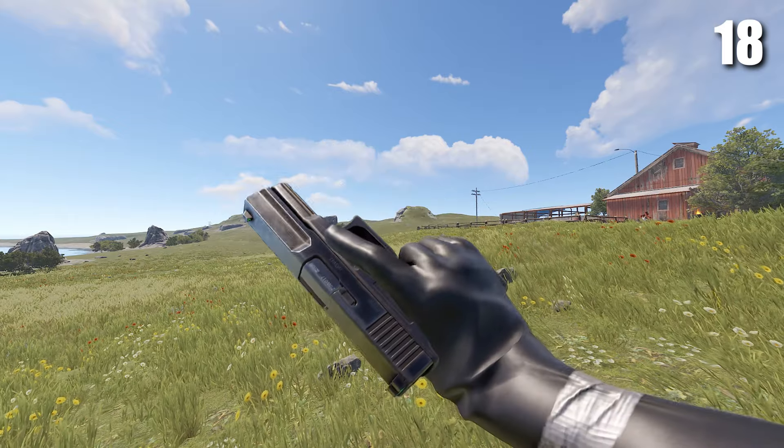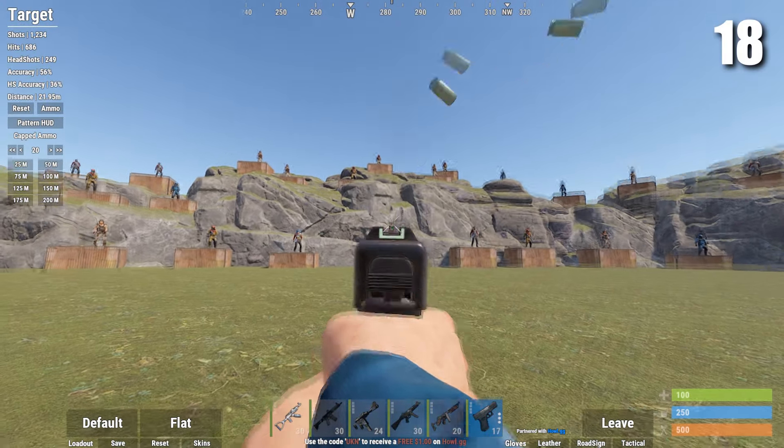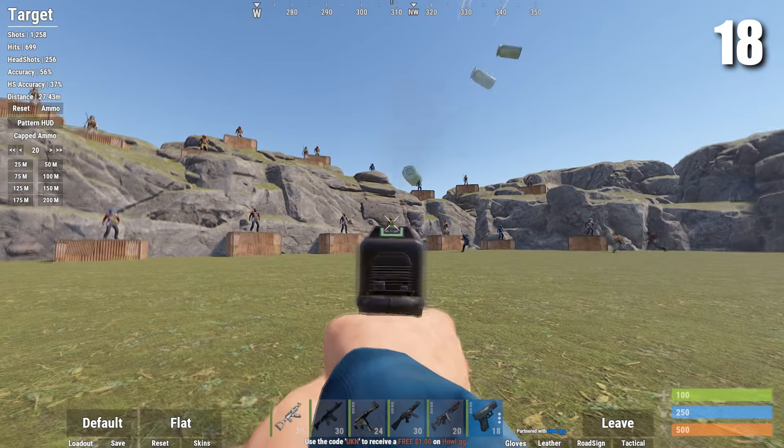Next up is the Prototype 17. It's a burst fire pistol and it is actually pretty good. The only reason it's this far down is because it's so rare — it's not craftable, it's not buyable, and it's very hard to find.